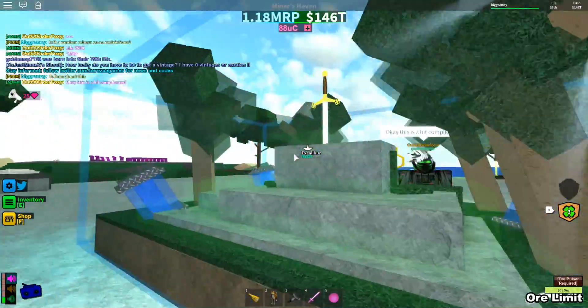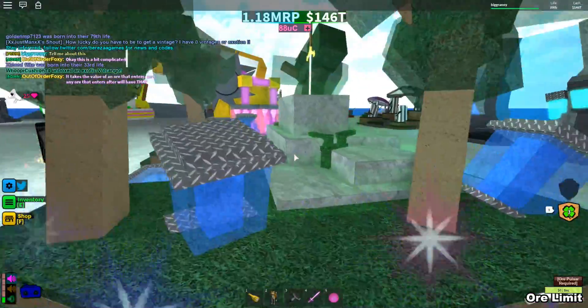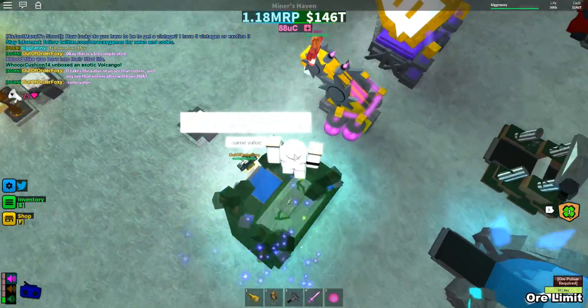This is a furnace and it looks pretty cool. It's got like trees surrounding it and it's also got like a sword in the middle, so it's kind of like a shrine type thing. It's got rocks on it and vines sticking out of the rocks. It takes the value of an ore that enters, and any ore that enters after will have that same value.